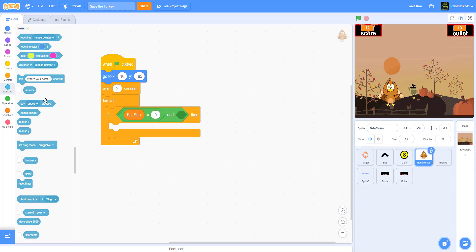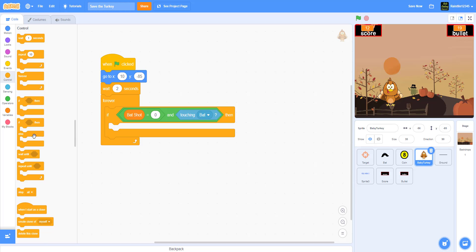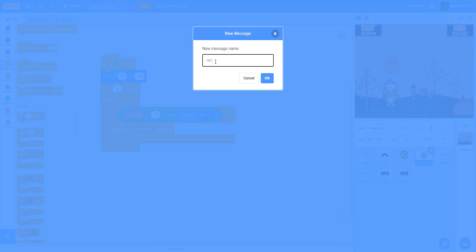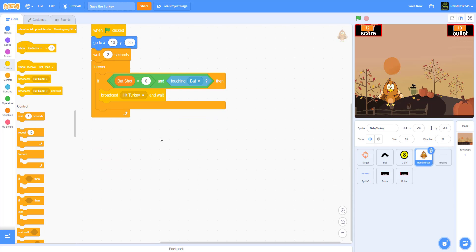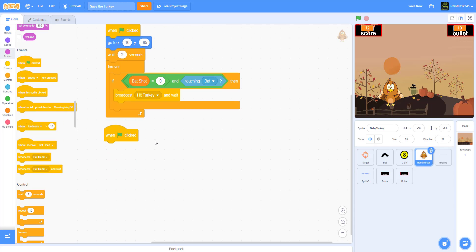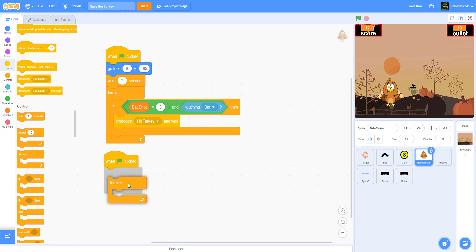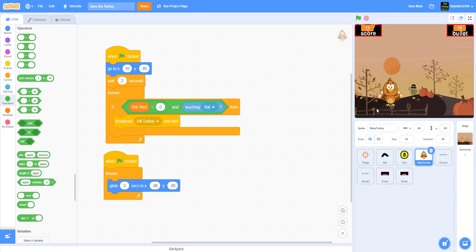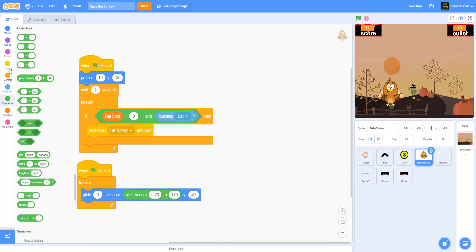When touching the bat, we broadcast and wait 'hit turkey'. In a separate green flag script, we add a forever loop that glides the turkey randomly. We keep the y-axis the same but glide for three seconds to a random x position between negative 170 and 170.